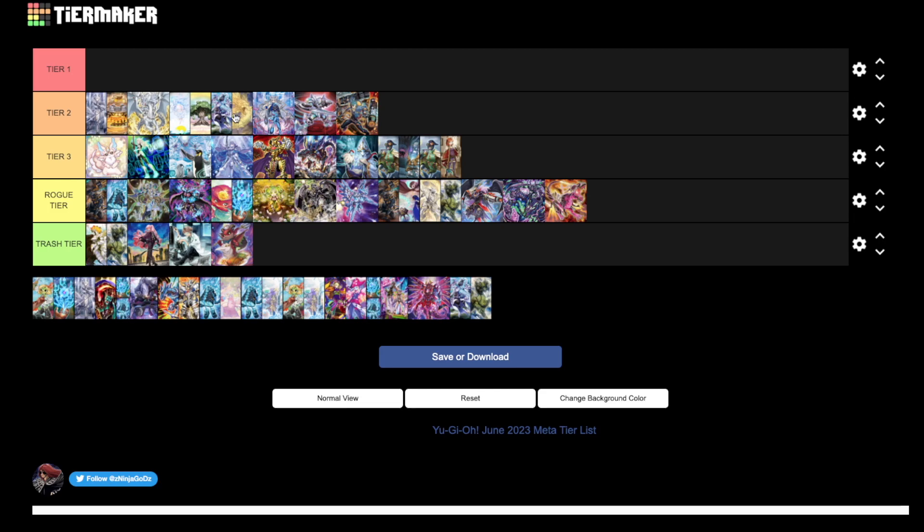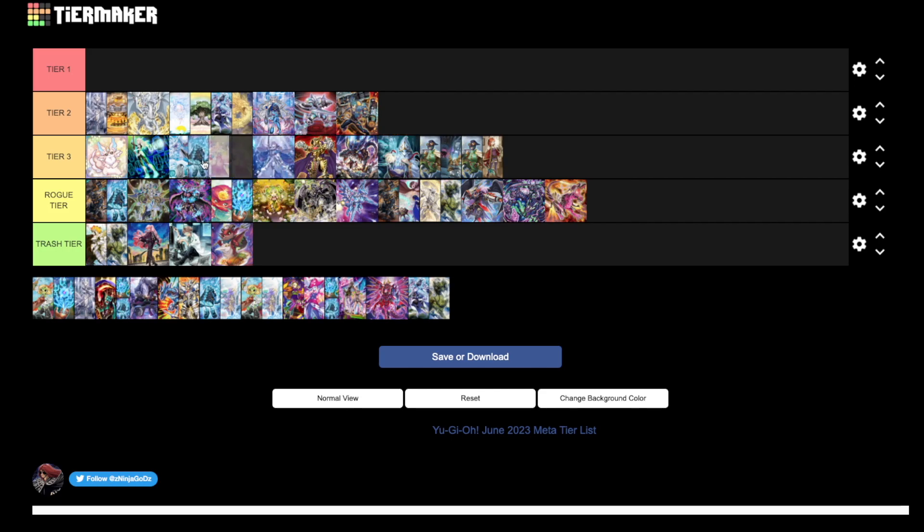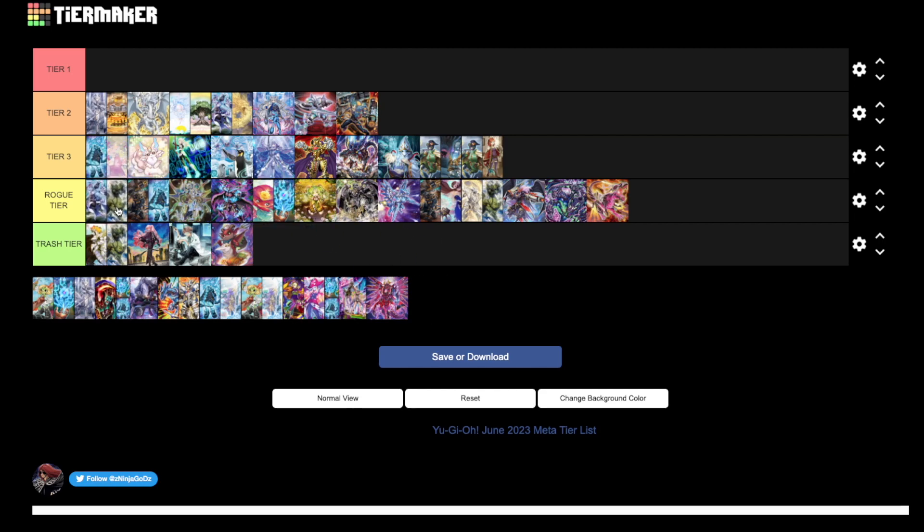Overall all these decks are pretty average midrange decks and should be really solid. Moving to the top of tier two — Sprite Melffy is okay-ish, I'll put it at the top of tier three actually, because I think it's still a really solid deck, a little bit better than Purrely and Sky Striker. But I don't think it's too insane. Same thing with Yang Zing Swordsoul — people are trying it but I think it's just a worse Tenyi Swordsoul, so just don't play it.